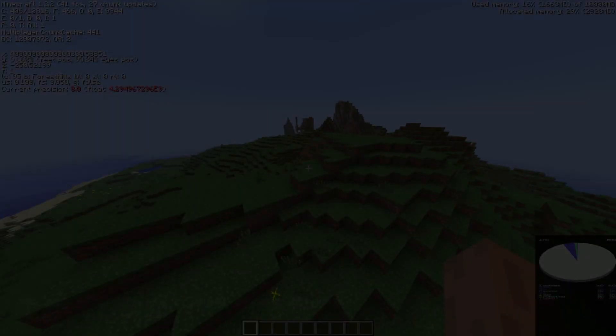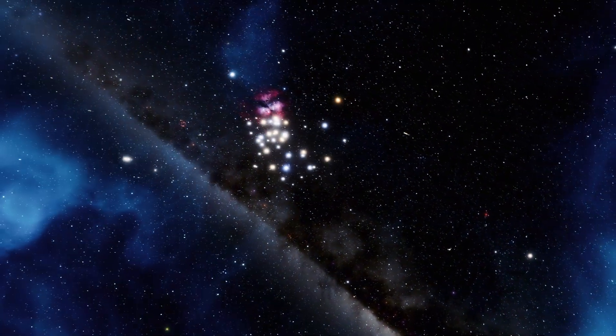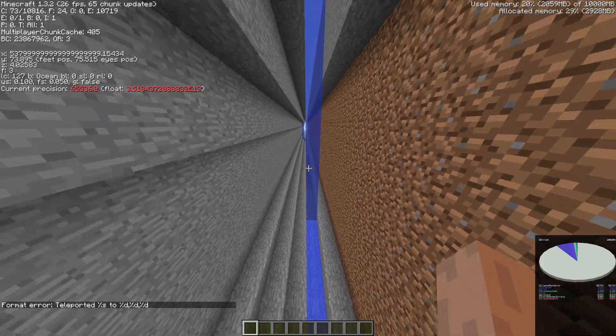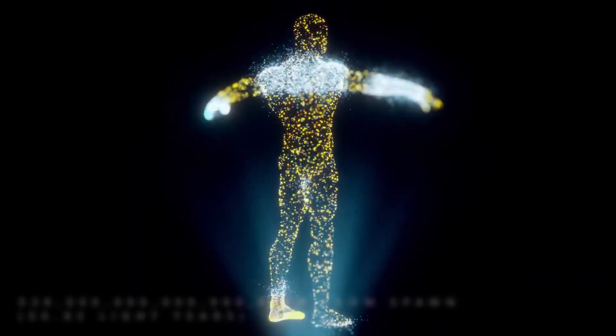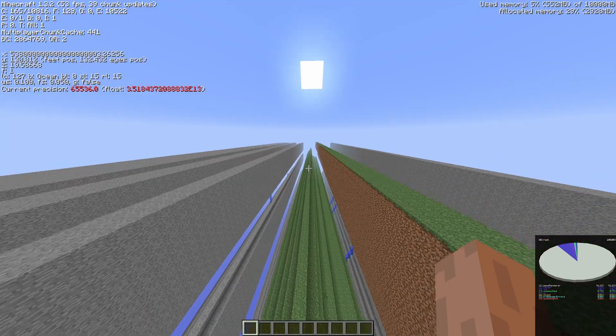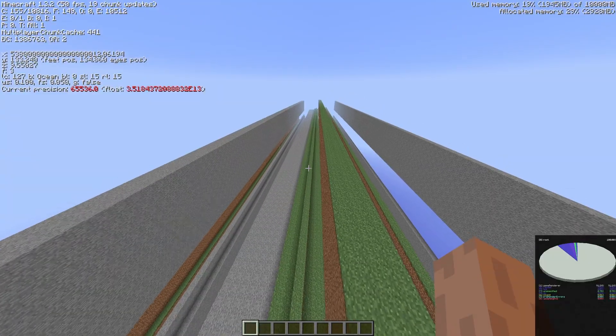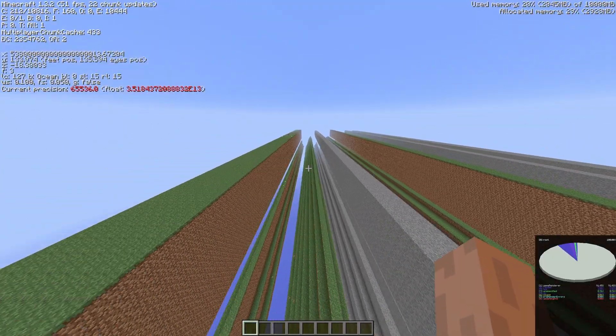And all the way up at 40 quadrillion blocks you have just now reached Proxima Centauri, the nearest star system to our own solar system. And at 538 quadrillion blocks, this is how long every atom in the human body would be if you were to extract all of them and lay them side by side, arriving at 57 light years.